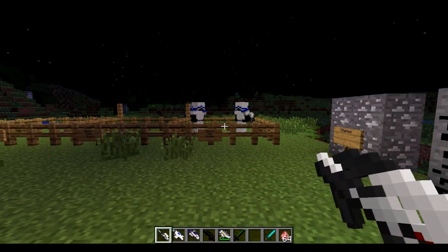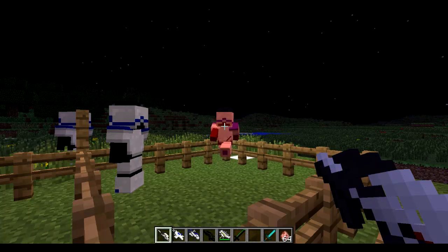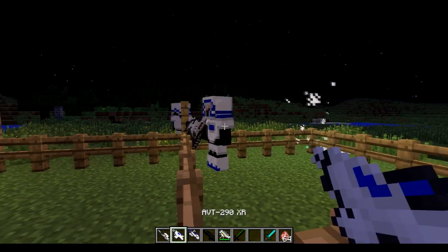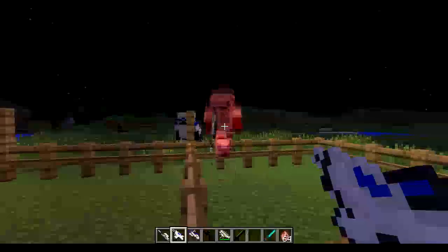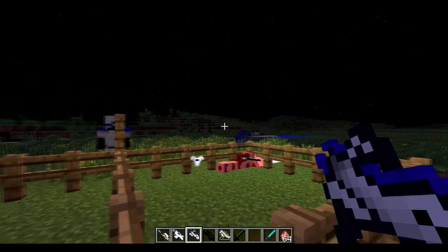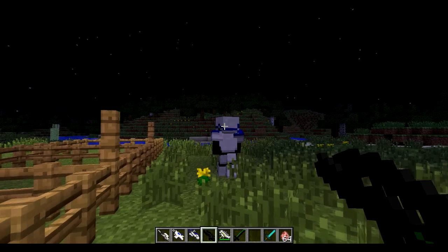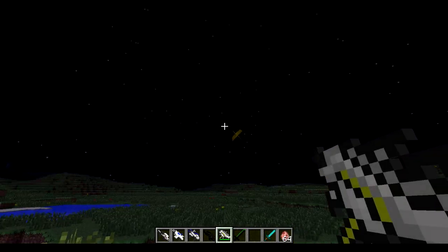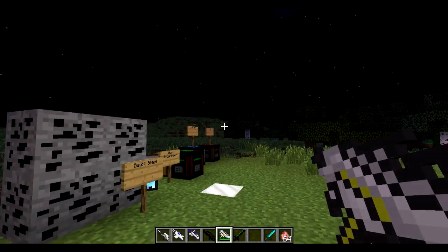I grabbed a couple weapons and I don't really know how strong any of them are, so we're going to shoot these guys and see how they do. One shot with this thing — just holding down the trigger, that's as fast as it shoots, and it's really loud too. Next is the AVT P90XR. This one looks cool. We also got a black gun and then whatever they shot at the skeleton earlier.